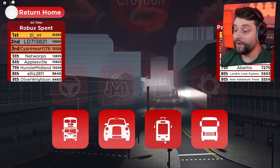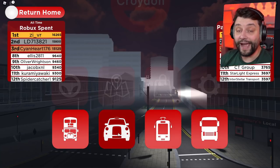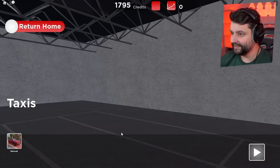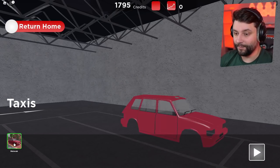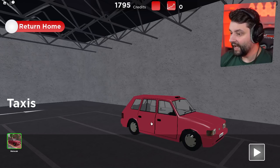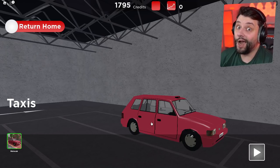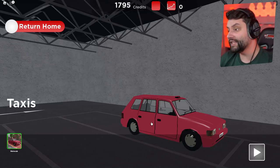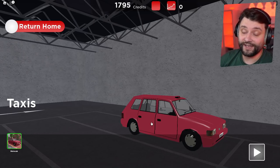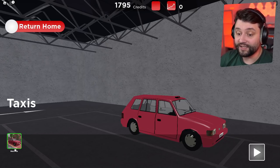Now we've bought buses, we've even bought a tram. Not sure what this other thing is — I think it's coming soon. But we do have the ability to buy taxis, and there is only one taxi in total that we can buy right now. It looks like one of those really old school London black cabs, but this one is red, which I don't mind. It really goes with the Seneac Transport theme. It's only 500 credits to buy.